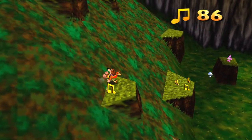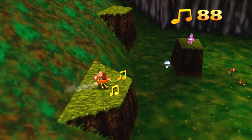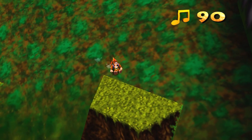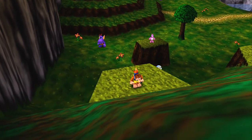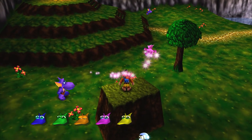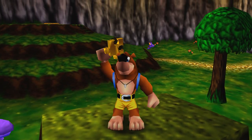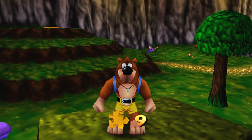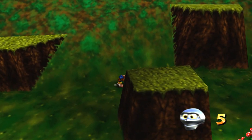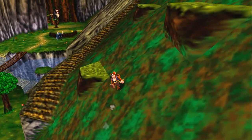There's our last Jinjo and our last Mumbo token over there. Speed running this monster! I think the best way to get this one is to come over here. Make sure that you get the Jiggy before you leave the level! Because if you leave the level without getting the Jiggy, it might vanish! Forever?! Or do you just have to get the Jinjos again? Forever! Oh shit, that's a glitch!